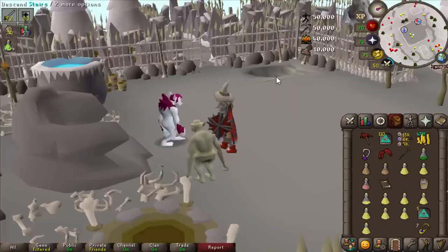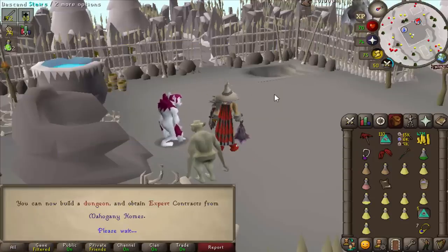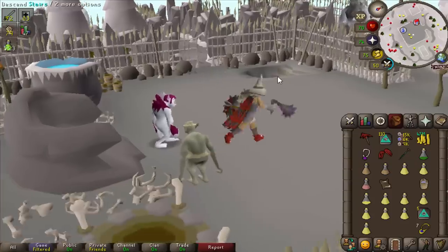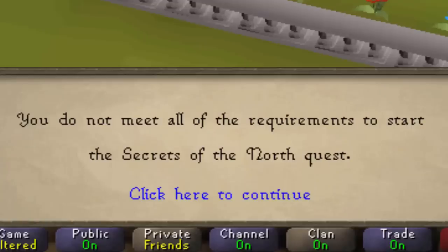Making Friends with My Arm — let's do it. 70 construction for Song of the Elves, and 70 mining for Song of the Elves, and some agility. The perfectly precise plan strikes again.